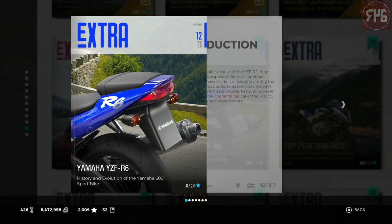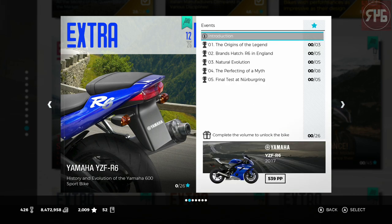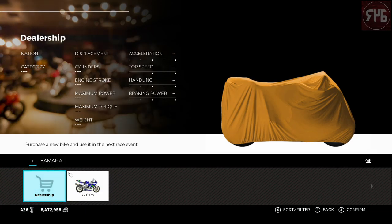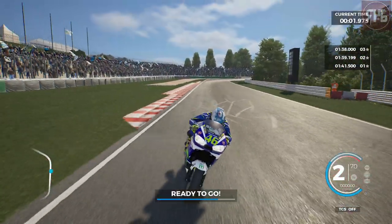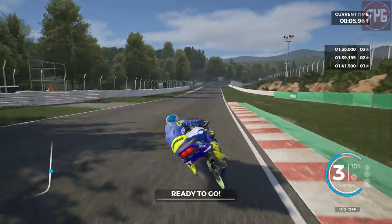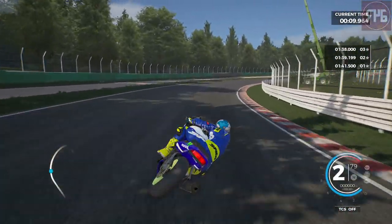There are five races with this one. We'll start with the first — there's an introduction if you want to read it, pause the video. Number one is a time trial around Sugo. Okay, 1999 R6, let's go. Here we are aboard the 1999 Yamaha R6. 138 flat for three stars around here.